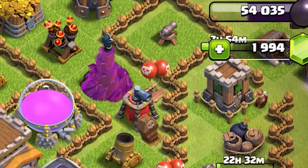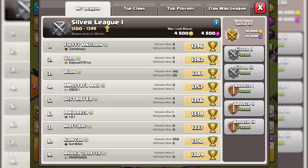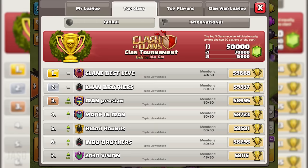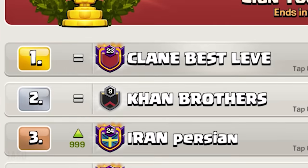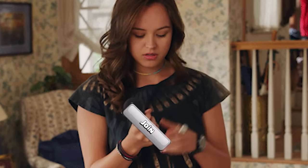Now that I was just 6 gems away from 2000 and it was the end of the month, I thought it would be the perfect time to help out some top clans with my massive trophy presence. Since the guys in the number one clan, Clan Best Leave, were my mates, they left me a spot to join — but for some unknown reason the join button wasn't working properly that day.